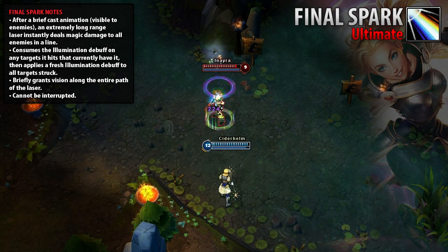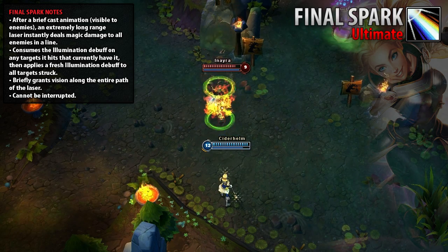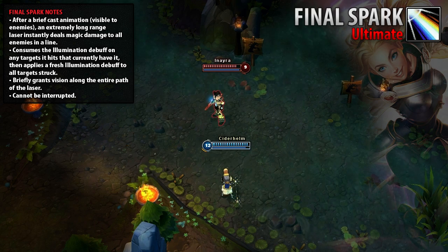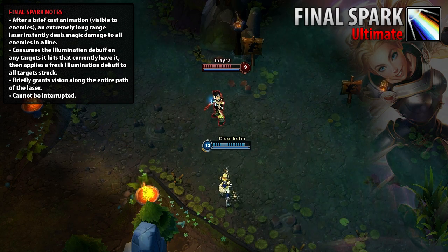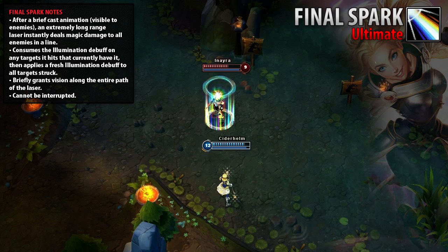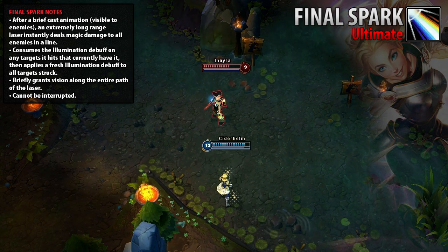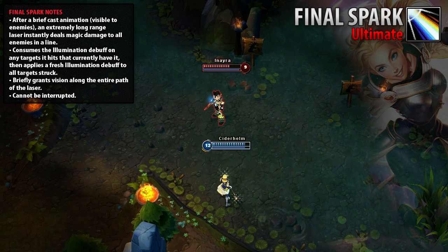The damage from Lux's ultimate is prevented by spell shields. Final Spark will still consume her passive Illumination debuff on a target with a spell shield, but this will not deal damage and a new debuff will not be applied. In other words, blocking her ultimate with a spell shield not only blocks the damage, but also effectively removes Illumination, making it doubly useful. Final Spark has a very short cooldown for an ultimate.